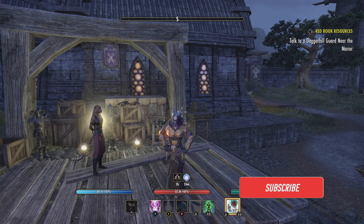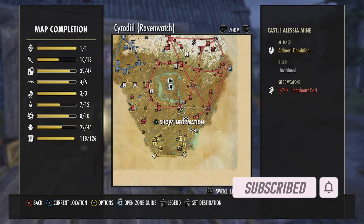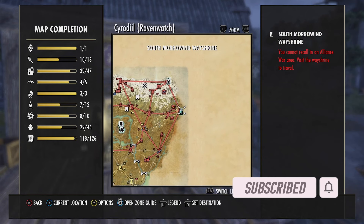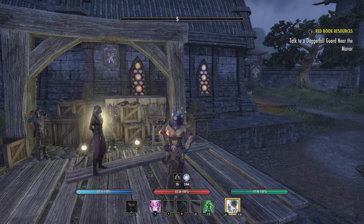Hey everybody, this is Joby and today I'm in Cyrodiil — you can see I'm right here at the south gate. She brings golden jewelry, helmets, and sometimes shoulders. Let's see what she's got.